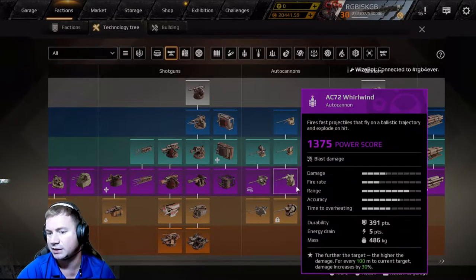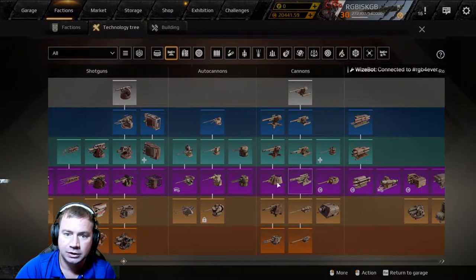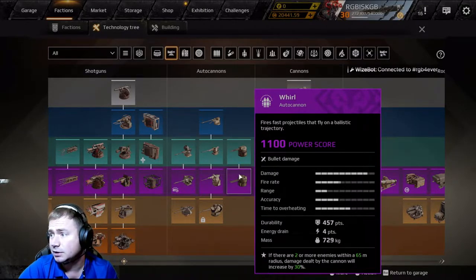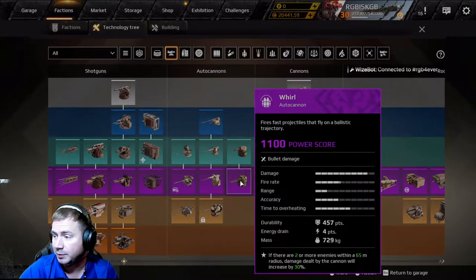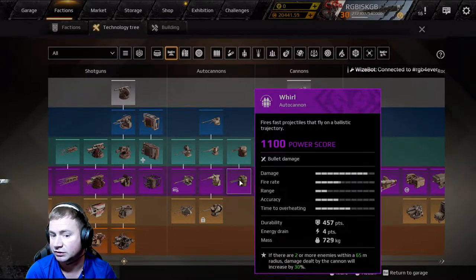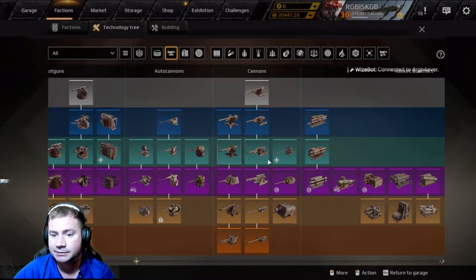For auto cannons, maybe Wells if you don't have a lot of money. You put three of them in — good durability, good damage, and the more enemies around you the more you get that damage buff. I wouldn't recommend anything else on your Leviathan for auto cannons.